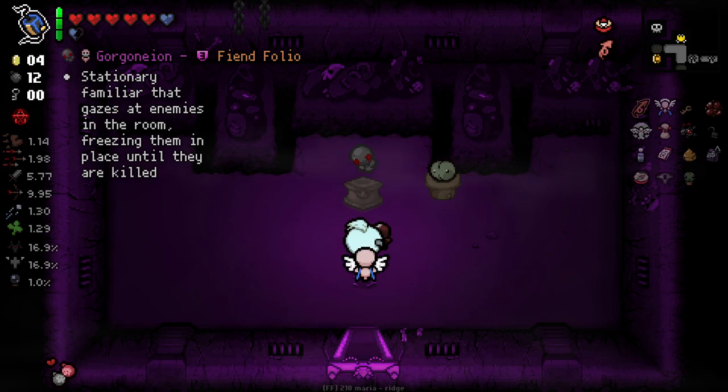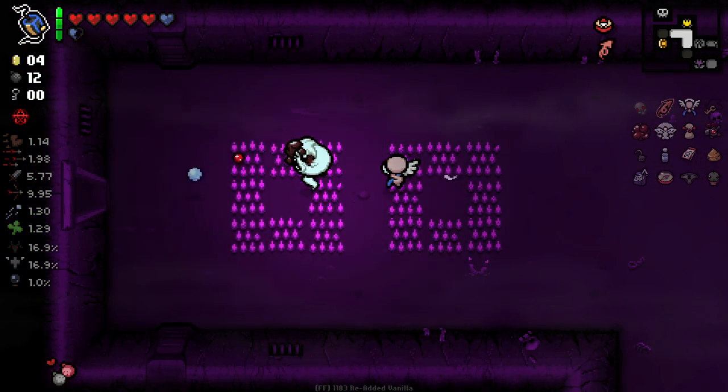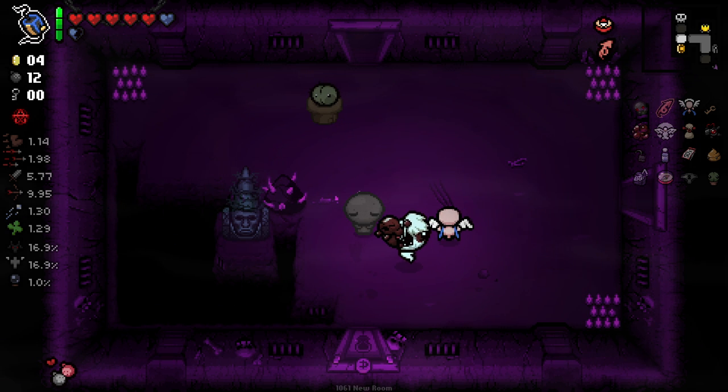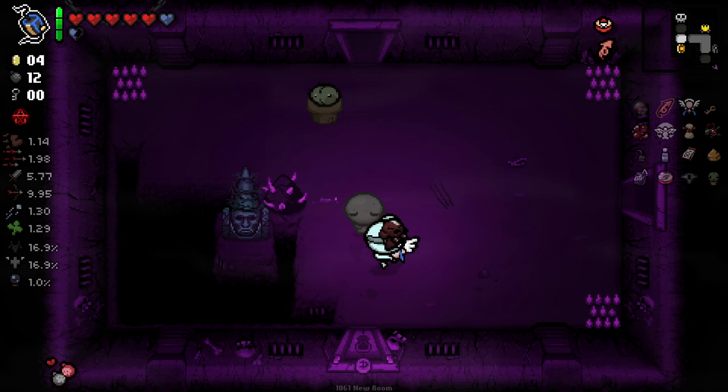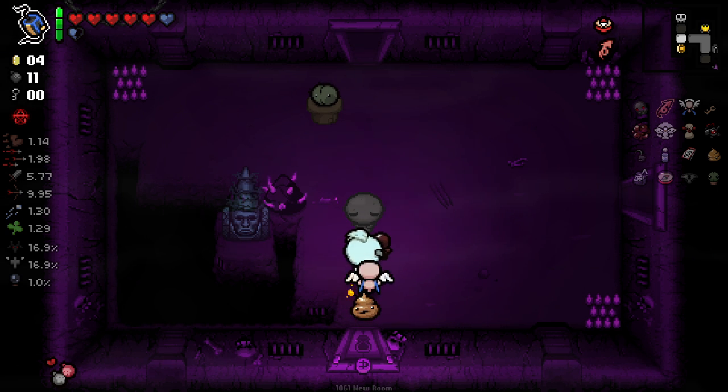Alright, item room wise — oh, amazing! Really really good familiar. Oh, we got one of those chests — those chests are kind of insane and they can pay out like crazy, but I don't know if we want to go for it because it could be a pretty big risk.